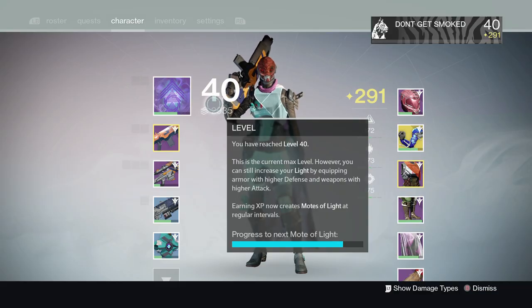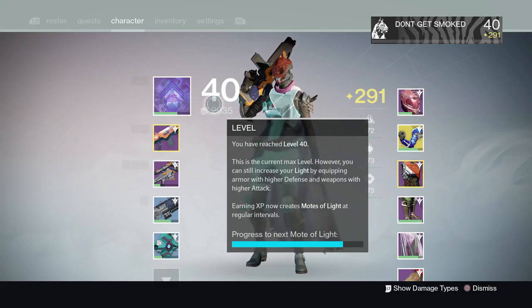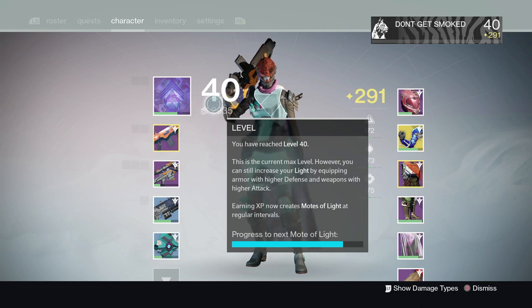After equipping any legendary gear, you want to head over to Xur if it's the weekend — Friday through Sunday. He sells exotic 290 gear. You can either equip it or use it to upgrade any legendaries you have.